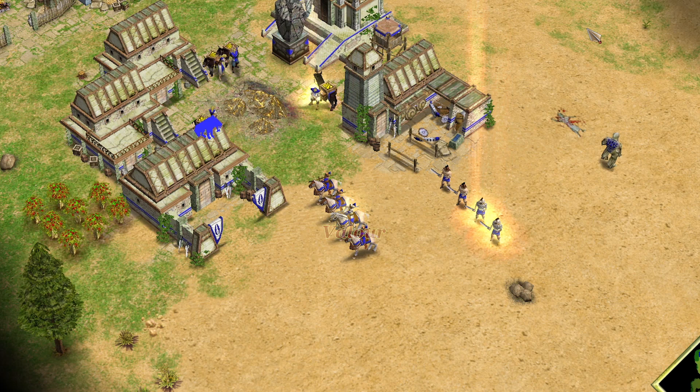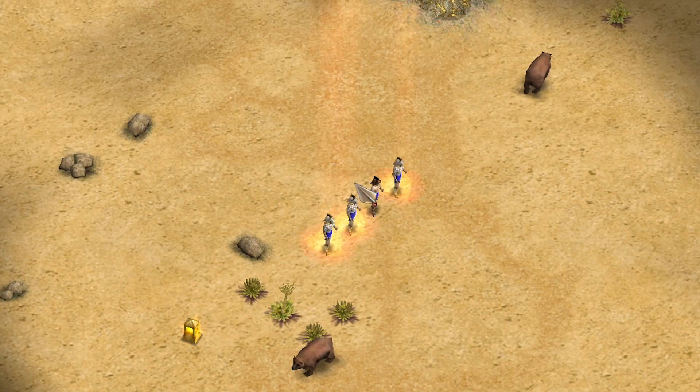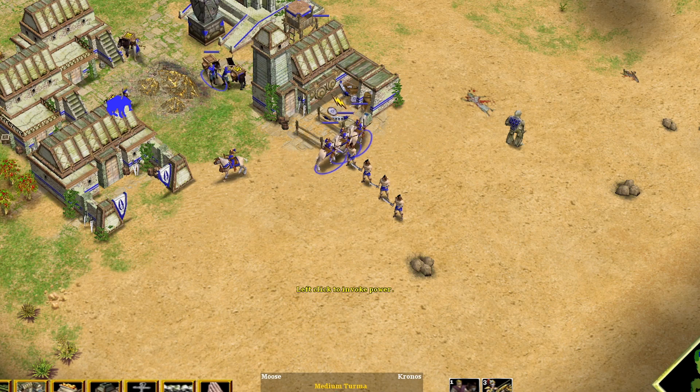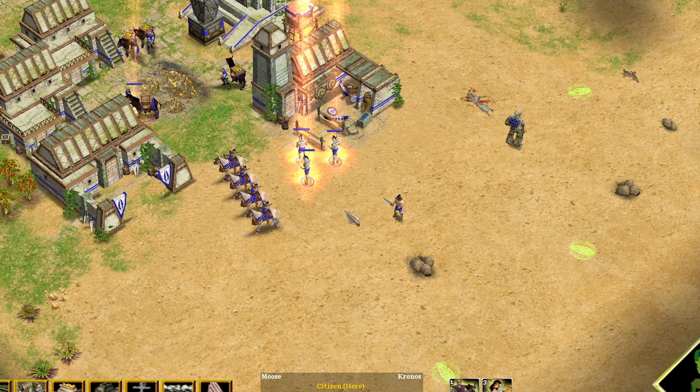Using the Valor God Power: The God Power Valor for the Atlanteans can be used on three human units and one citizen. Using it without human units around does not give you extra citizens, and vice versa. The Valor targeter might seem random, but it prioritizes moving units. The best way to get your preferred heroes is to move the units you wish to convert to heroes just before you use the God Power. This will convert the right units every time.